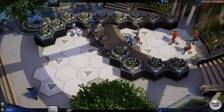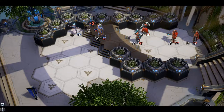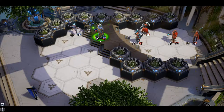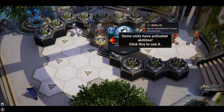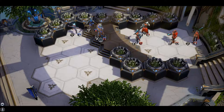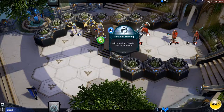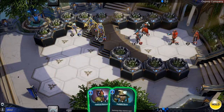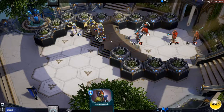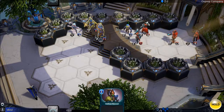A unit dives in front of danger. Fenya senses the blessing of the weave returning. Tutorial: some units have activated abilities. The player clicks to discover: 'Add a random blessing card to your hand.' He then summons a minion next to a boulder, planning to tank with it.